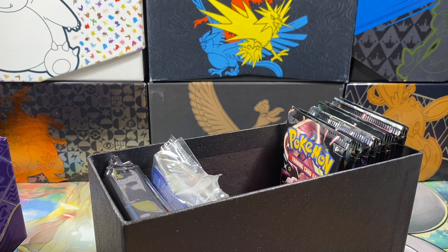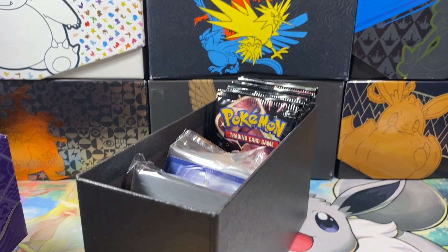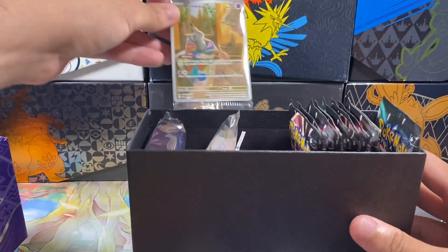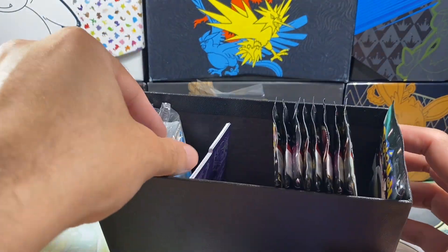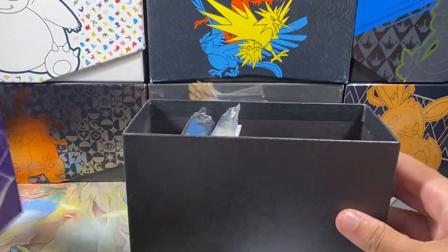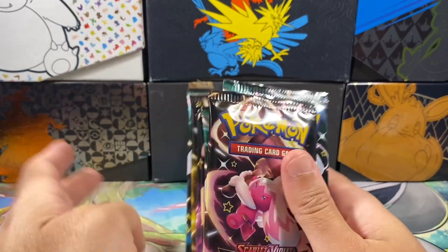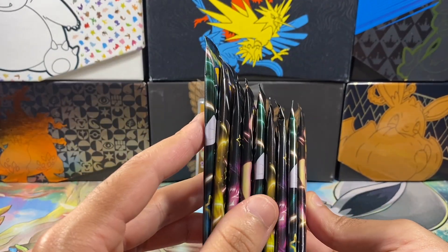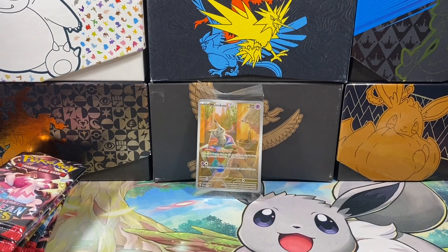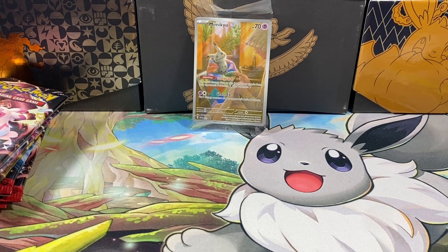We'll take out all the cardboard. Here's the code card that we'll be giving away in this video, so we'll keep that on the side. Here are some awesome sleeves and here is the awesome Mimikyu promo — all the good stuff that no one really cares about, but the packs are what we're really looking for. Paladin Fates, one of my favorite sets so far of 2024. Here are the nine packs. There's still a lot of cards to pull for the Master Set.